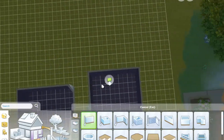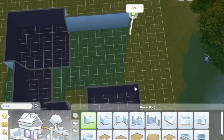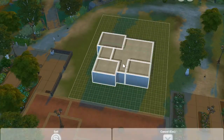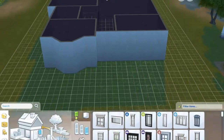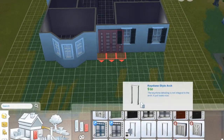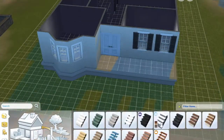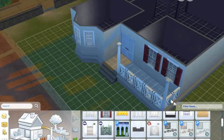So this starter has two bedrooms, one living space, a kitchen, a dining area, and a little backyard as well. I built it in the new world, Brindleton Bay. It's cute, and I purposely tried to make it sort of modest, so it's not really like a rich home. It's sort of like an affordable middle-class starter that you would see somewhere.